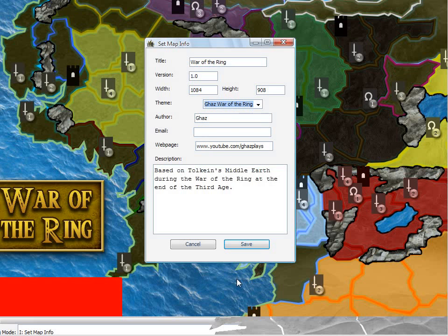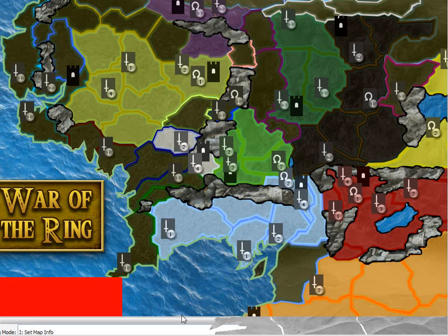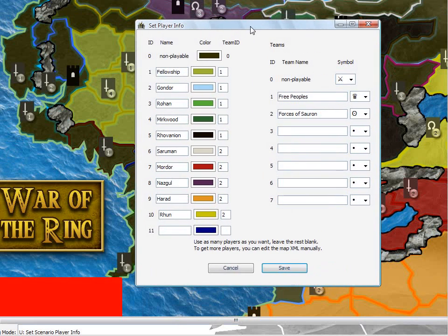The theme is what contains the background, the foreground, and the little icons. By default it's black, but we want it to point at War of the Ring. You can put all your other info in here if you want. Under scenario player info, here are all the players, and there are two teams: the Free Peoples and the Forces of Sauron. It begins with nine players — that's the default — but as I filled in it would add extra slots. As far as I know, there is no maximum for the number of players you can have.